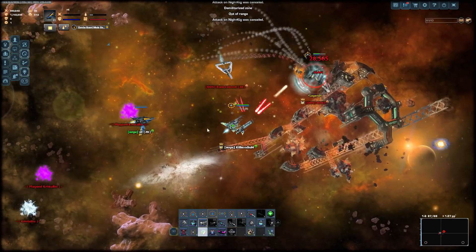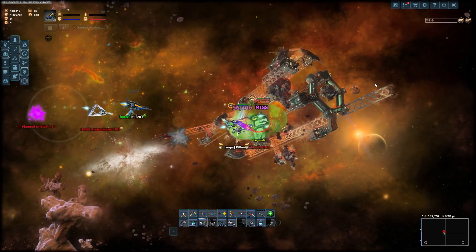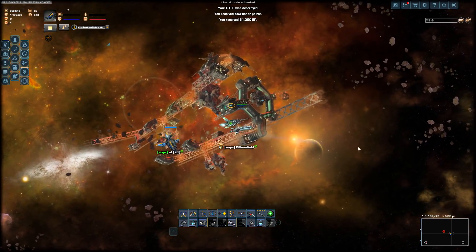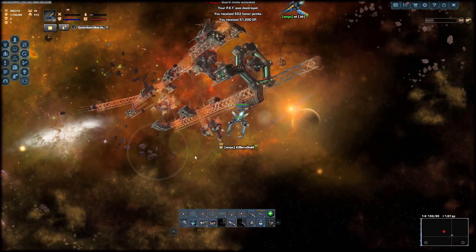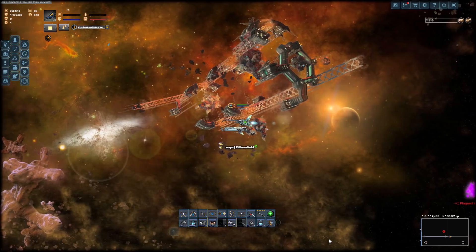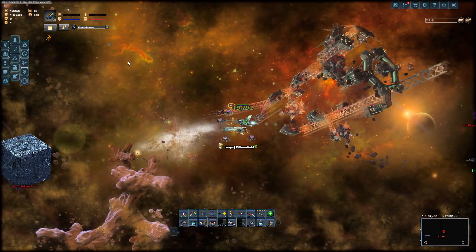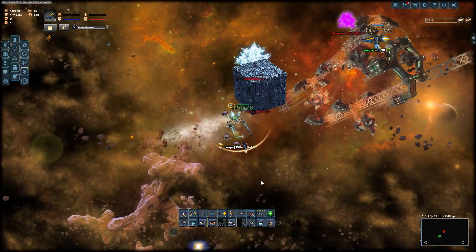This guy is from DDS clan — but should be no problem for us. Did he use his ability? I mean, you can use the ability, but it won't give you anything because you'll still die. Looks like we've basically cleared up the map for us, so we can continue making Kubikon conquest.